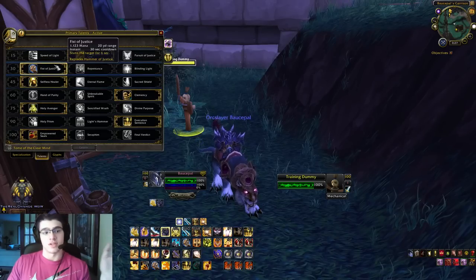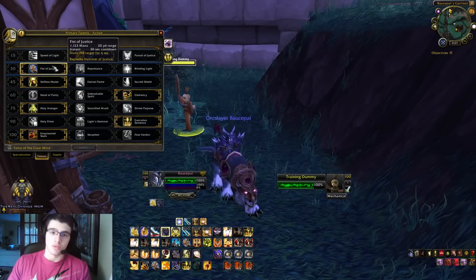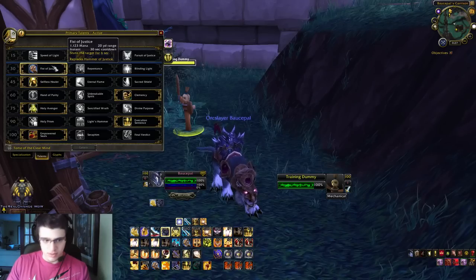I don't recommend Speed of Light, which gives you a boost of 70%, and I don't recommend Pursuit of Justice. It just doesn't give you quite the speed boost as frequently as Long Arm of the Law. For the second talent, we have Fist of Justice. You get it every 30 seconds, 20 yards range. Excellent ability, it's great.